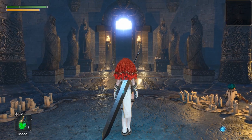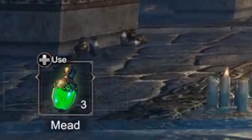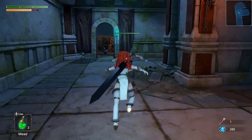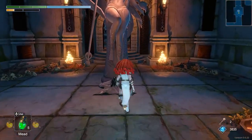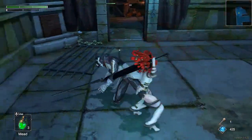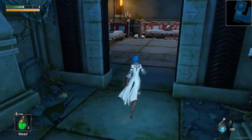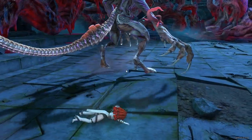Now there's the roguelike element of the game. Every time you start a run, you get the bare minimum — weapon on your back and three bottles of mead. During your run you'll fight enemies, and defeating them you'll get essence. Essence is the XP of the game; you can use it at the statue to level up your stats. You can also acquire items, some for free, some at a price — some with essence, some with your life. Just like any roguelike, when you die, you lose everything.